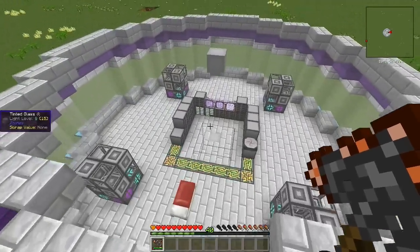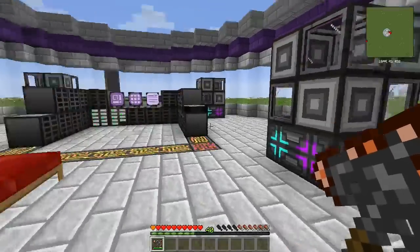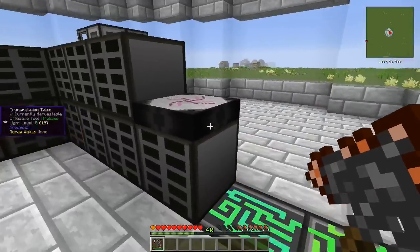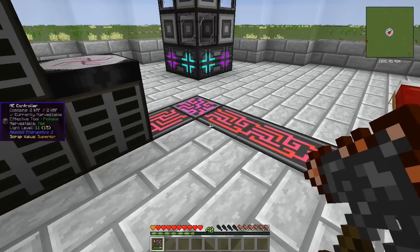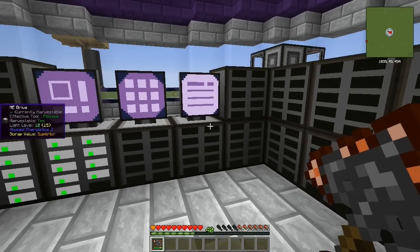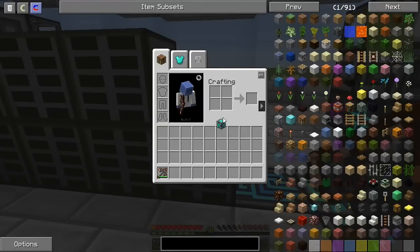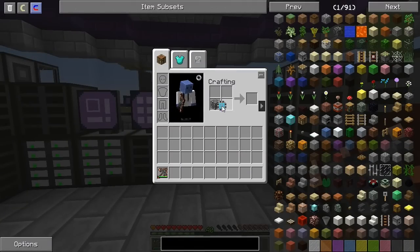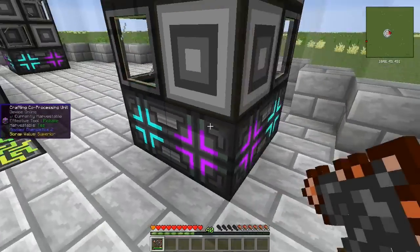I think they do like 64 per tick. You're going to notice all kinds of AE2 stuff already up and running. We have an EMC table now — this was the very last thing we made in the last episode, and I don't have a lot in it yet, just two pages. Once we had EMC generating, we got into AE2 really quickly. These 64k crafting storages — you can uncraft those to get a 64k storage component, which lets you make a 64k storage drive. All of our storage and crafting storage is now 64k.